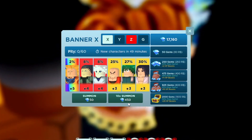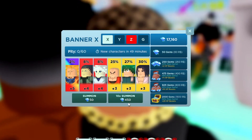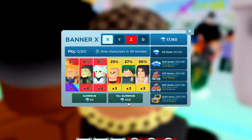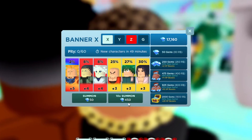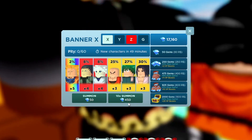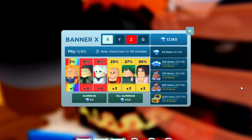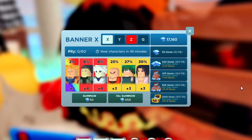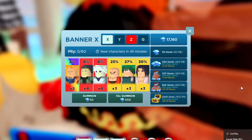Every time a new code comes out I redeem it, get the gems, and don't touch them — I don't use them on summons even though I really want to. We'll see how many we end up with by the end of the year. I think we might hit 30,000 gems or maybe even more — we'll find out by end of 2022.